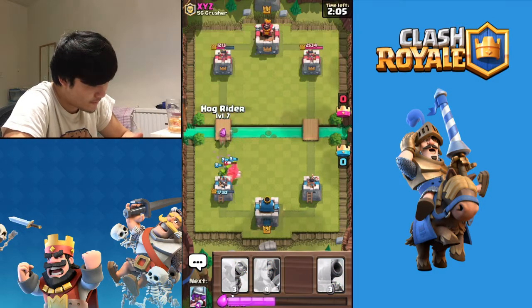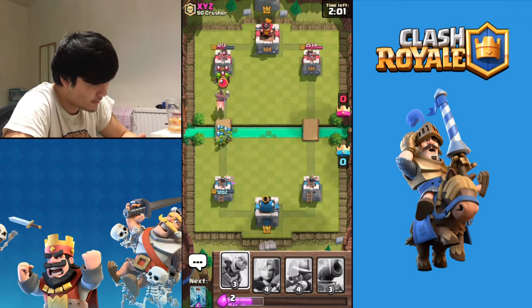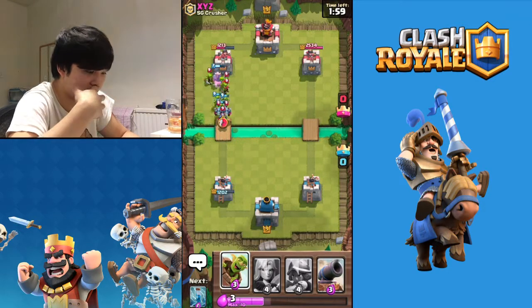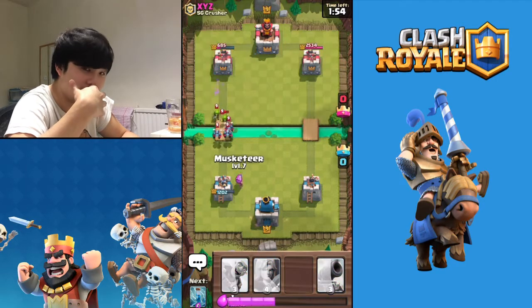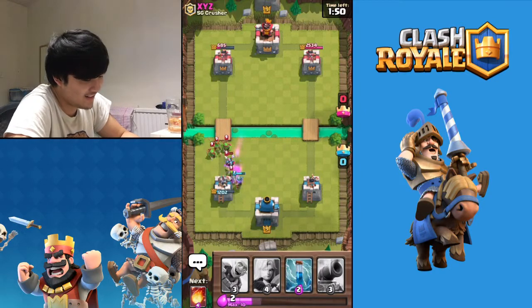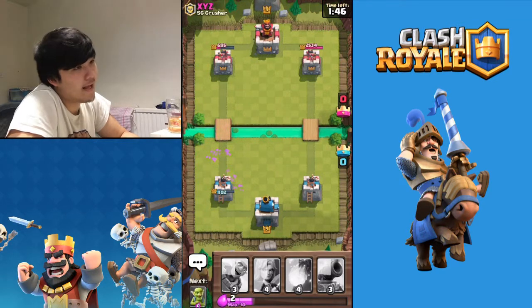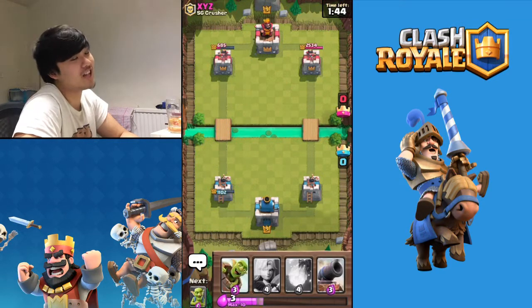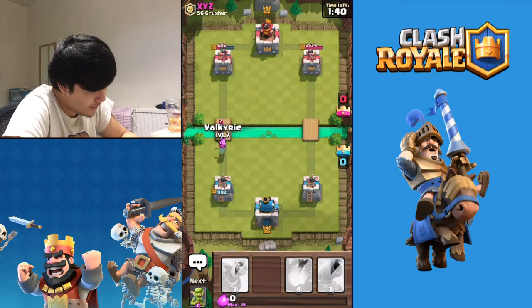We're just gonna do this - I want my spells back because the Hog Rider is here and I want to zap those minions. But it seems he's got a pretty psycho deck - a cycle-ish deck because of all that. I'm gonna zap that - no shame - and we're gonna wait for our cards.